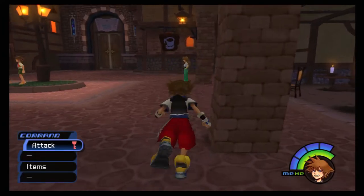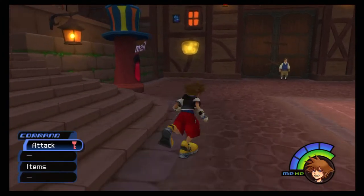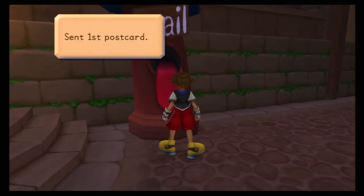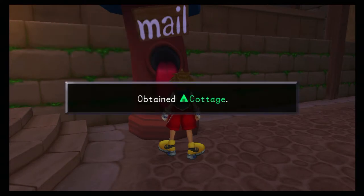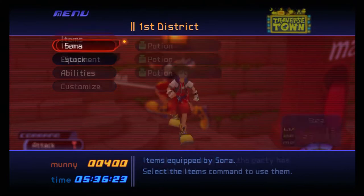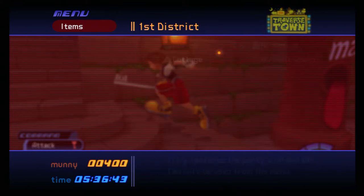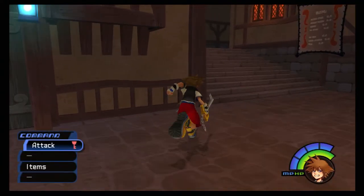Head out and head over to the mailbox so we can mail this postcard. Each time you get a new postcard you're going to want to mail it to get a new item. We sent the first postcard and got a cottage. Cottages are items you can use from the menu - you cannot use them in battle - but they fully restore the party's HP and MP, kind of like a tent from Final Fantasy.